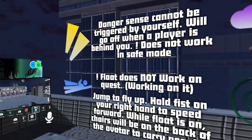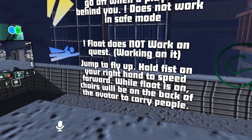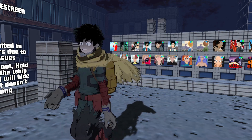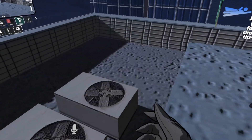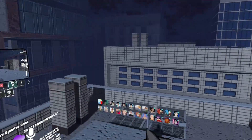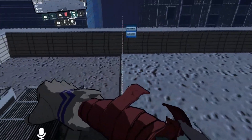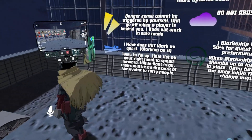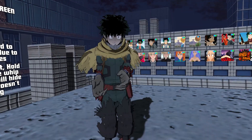The sign says: jump to fly up, hold fist on your right hand to speed forward while Float is on, and chairs will be on the back of the avatar to carry people — so this is a rideable avatar. Let's try close fist while flying — kind of like Superman! If you look at the ground below and close fist, it flies you forward. That's really cool, though it's on the right fist so the left hand doesn't do anything in that mode.